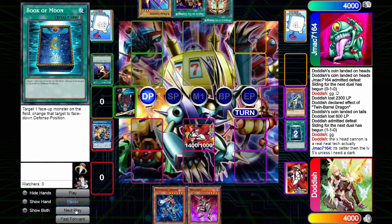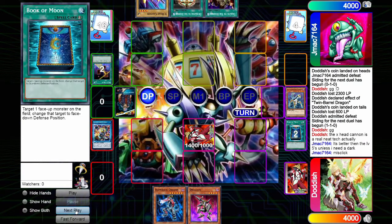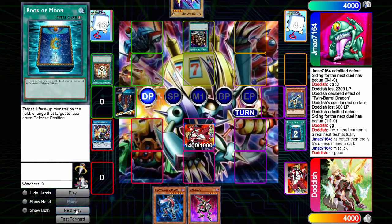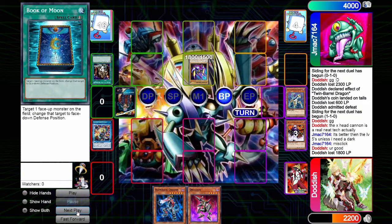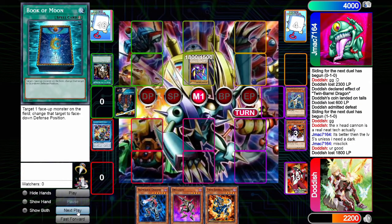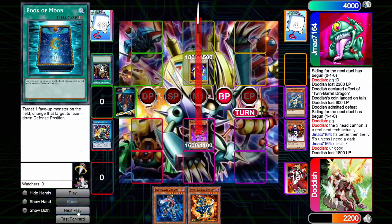They throw Night Beam at our Book of Moon, then use Tribute to the Doomed — which I thought was a really neat tech — to out our face-down monster. They then summon Egghead Cannon and attack us for 1800. We draw for turn and summon Durilago, then attack our opponent directly for 1600.